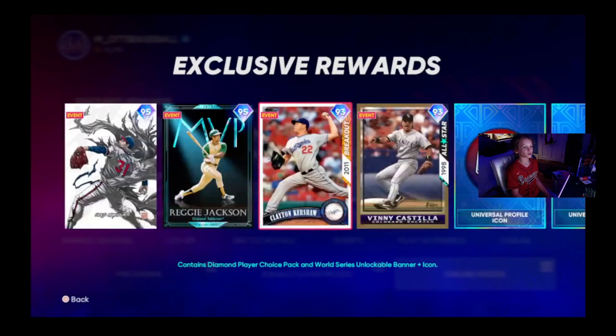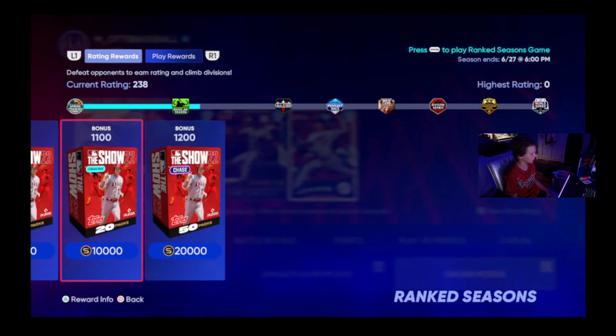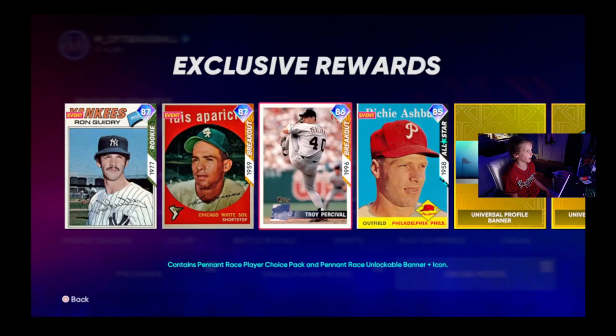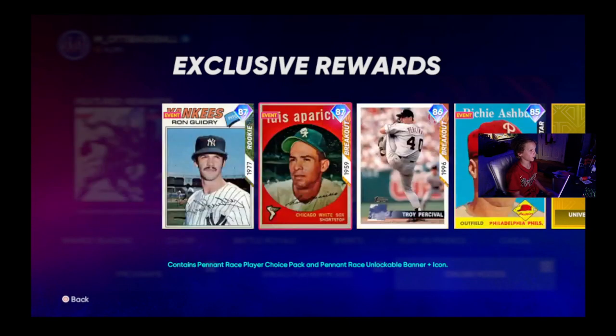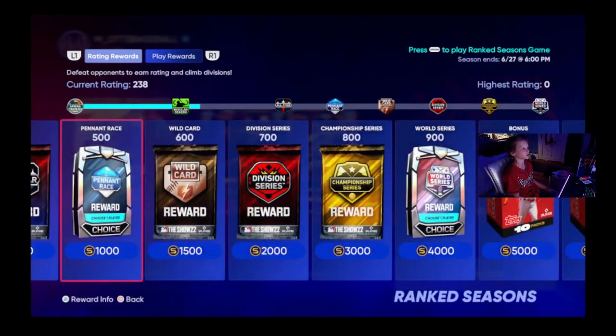So if you're pushing for world series you can get some free cards and some free games. The new Bennett Race Pack is out — we've got Ron Guidry, Luis Aparicio, Charlotte Persoval, and Richie Ashburn.